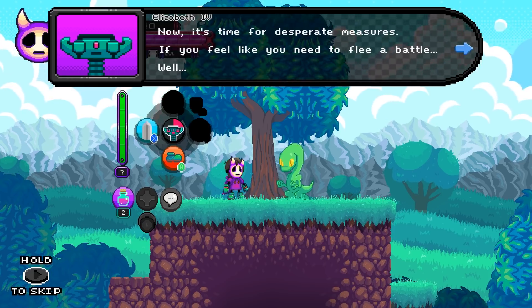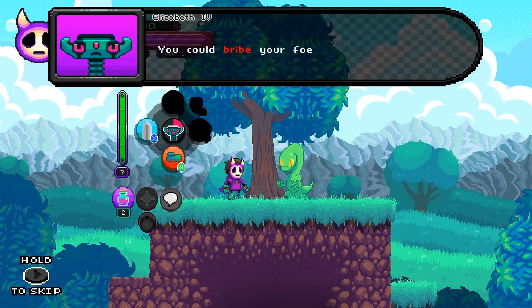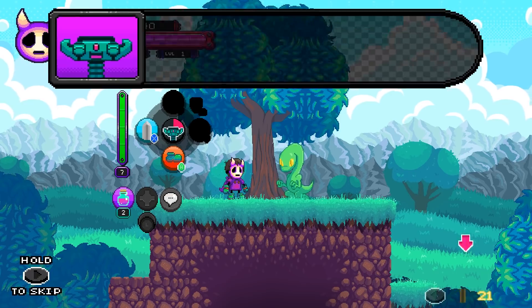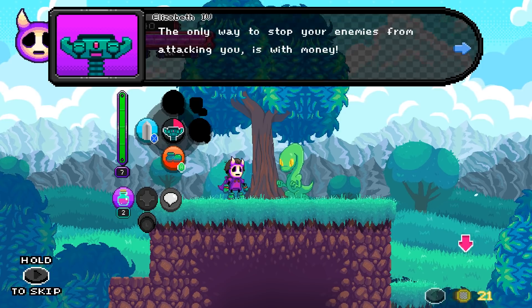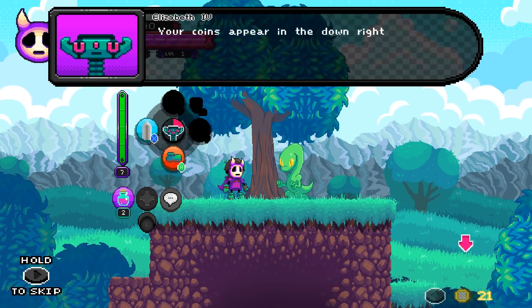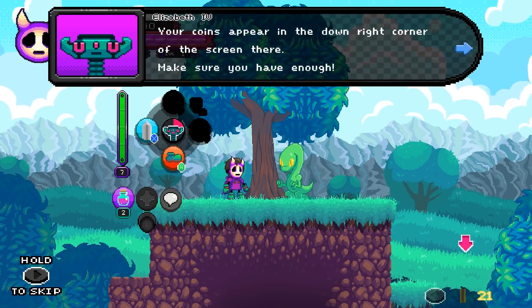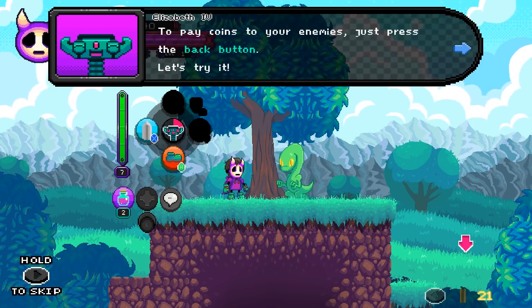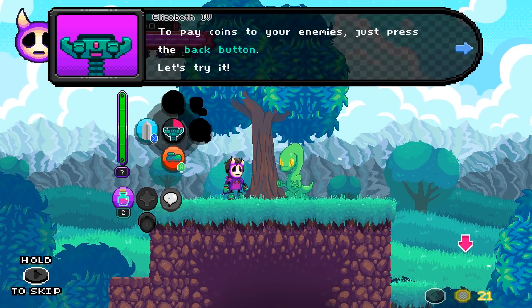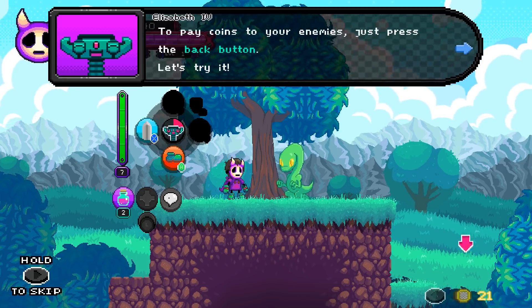Now it's time for desperate measures. If you feel like you need to flee a battle, you could bribe your foes. The only way to stop your enemies from attacking you is with money. Your coins appear in the bottom right corner of the screen. Make sure you have enough. You can talk to every enemy you approach and pay them off - they're trying to flip every trope on its head.